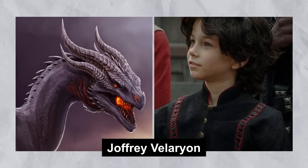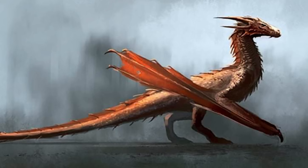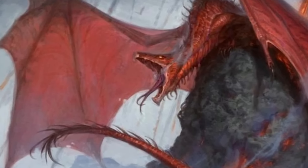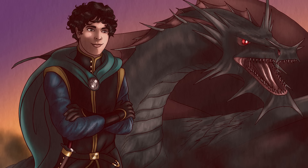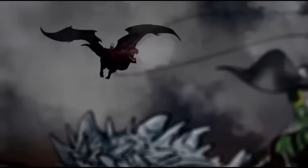Tyraxes is ridden by Prince Joffrey Velaryon, the third son of Rhaenyra Targaryen. Though not as large or fearsome as some of the other dragons, Tyraxes is still a formidable presence. His bond with Joffrey represents the younger generation of dragon riders stepping into their roles during the Dance of the Dragons.